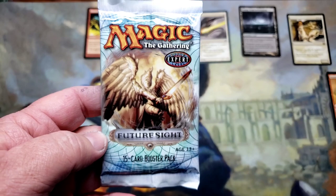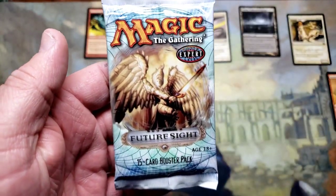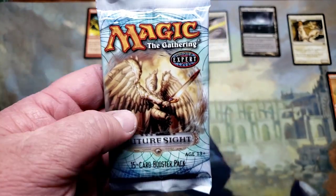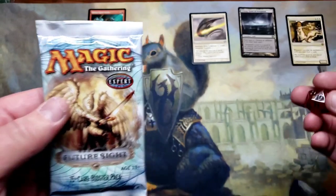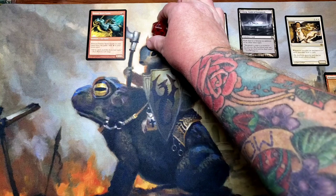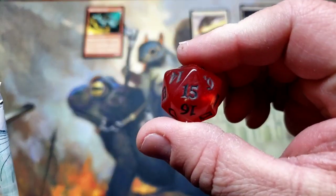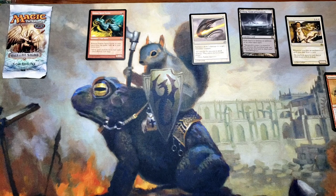You guys want to open this pack of Future Sight? Or since this pack is like fifty dollars, should I open this last, kind of as a box topper? You know what, let's just roll the dice. We rolled a 15 — it means we're gonna open that last. Let's get into this right here.